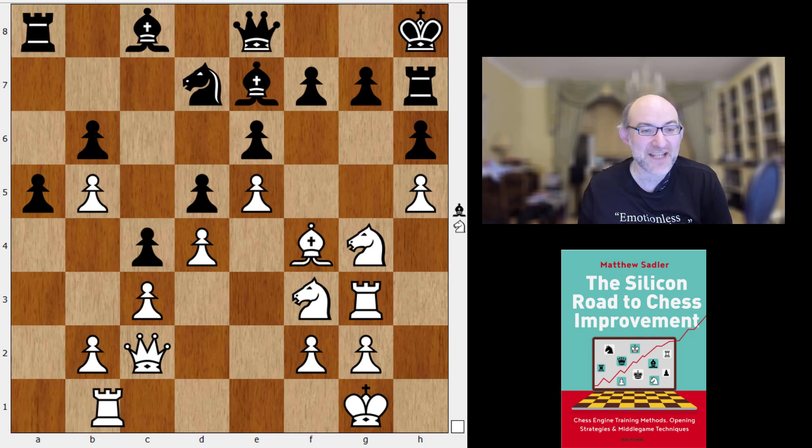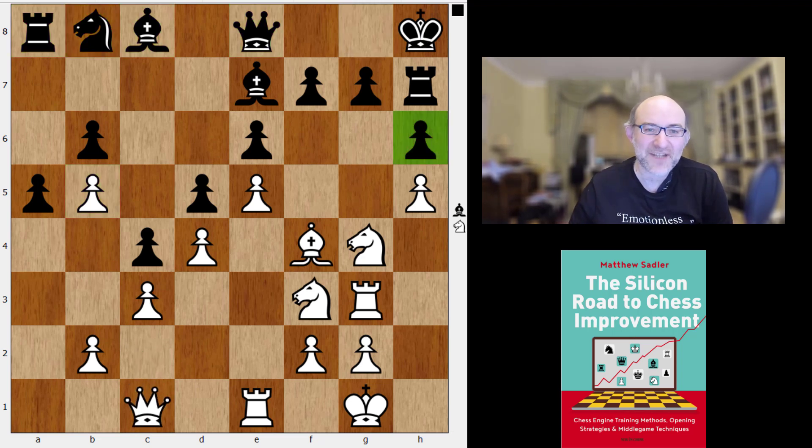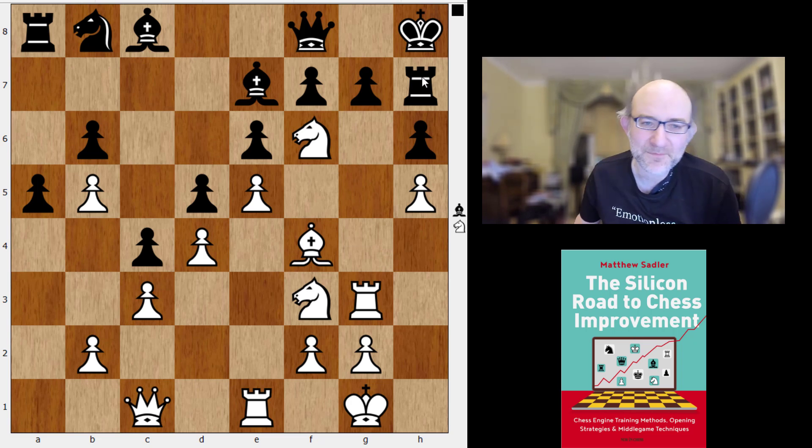Knight f3 was played, King h8, Rook e1 — Berserk just bringing all the pieces into play. Knight to b8, Topple aiming for the pawn on b5, but these pieces are not doing a great deal for the king. Berserk's evaluation here was super high already but Topple was still around 0.00. Queen c1 threatening to take on h6, Queen f8 defending, and then knight f6 was played by Berserk.